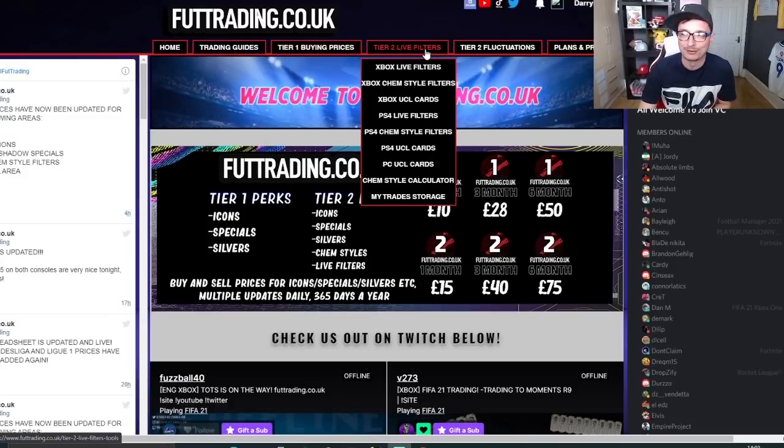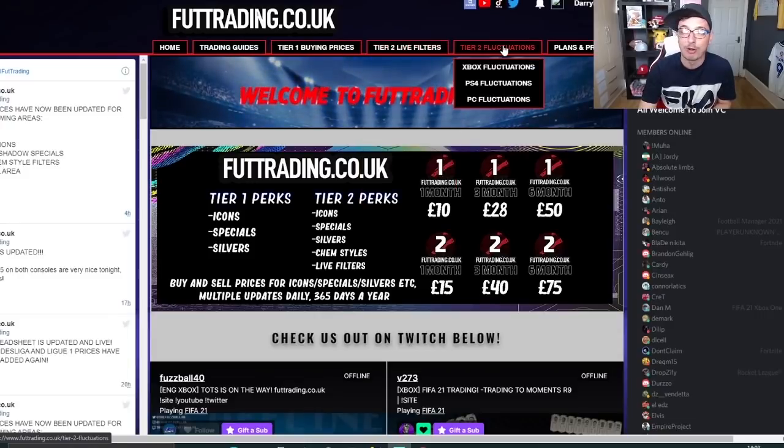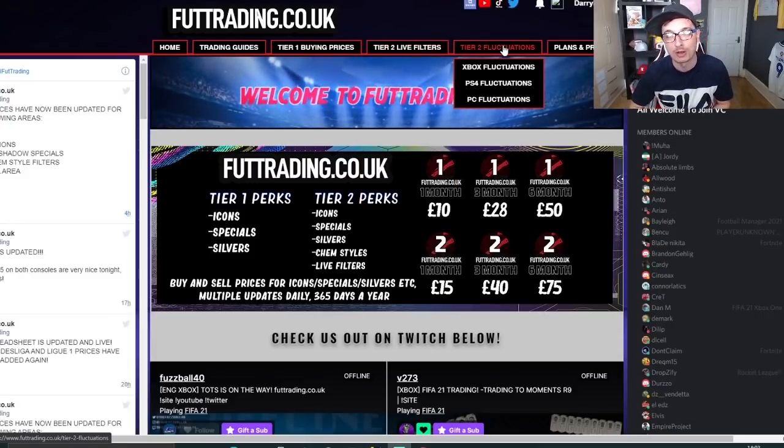For £15 a month you get access to tier 2, which gives you live filters, gold chem styles, UCL cards and our amazing area fluctuations where the market is continually monitored for highs and lows. You'll be notified when to buy low and sell high — basically a really easy way to make coins.